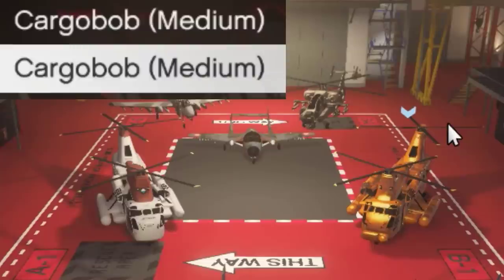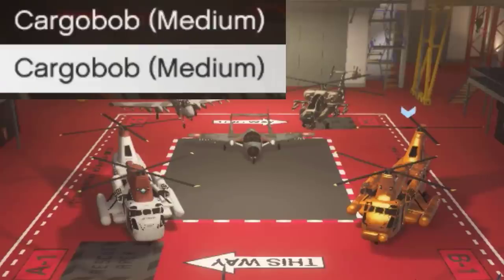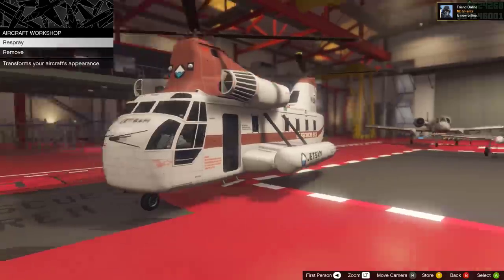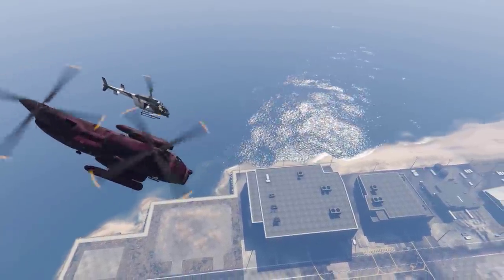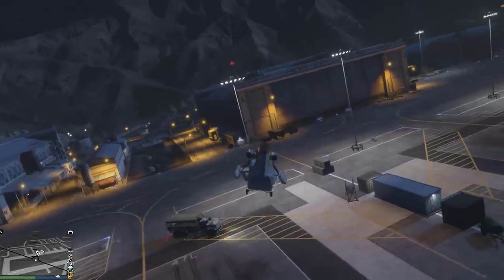The Cargobob comes in two variants — well, actually there's another one, but there's two main ones that you can get in GTA Online. There's the Marine variant and the Jetsam variant, at a price of 1.8 and 2 million dollars respectively. But they're both exactly the same — they're both slow as hell, they're heavy like your mom, and turn like there's an iceberg right ahead.